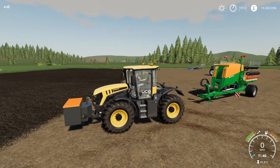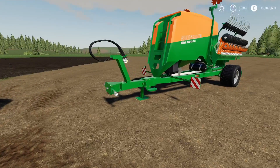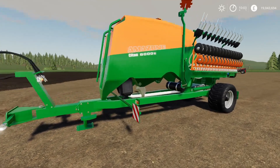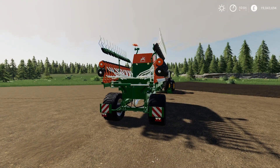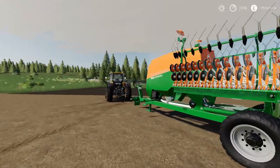The next one by Rick Black Labelle TWD Modding is the Amazon Citan 6000TC. That will use 12 slots. It is a seeder, not a planter. It will do your main cereal crop types - so wheat, barley, canola, soybean, oilseed radish, and grass. Nice tidy mod. Six metres wide, about 79 grand, and the capacity is 3,600 litres.